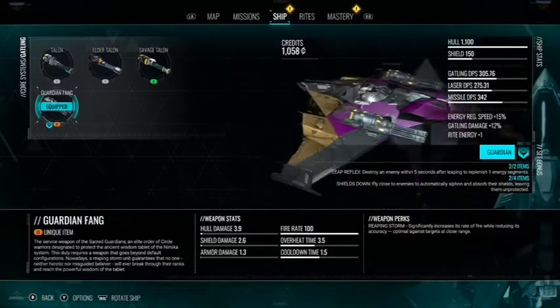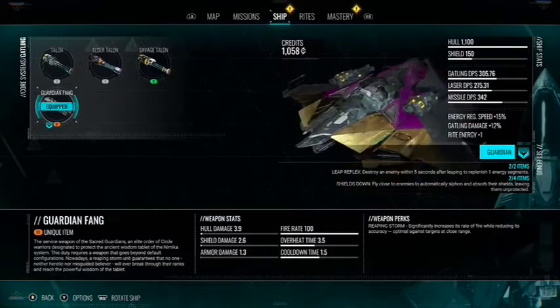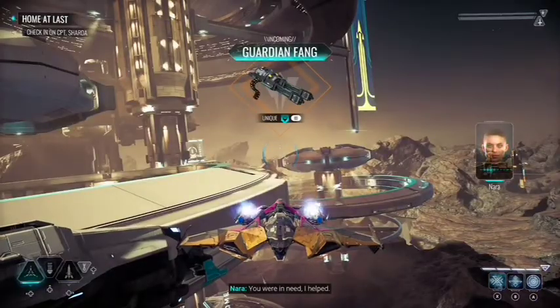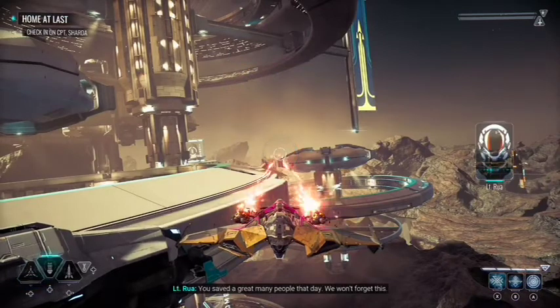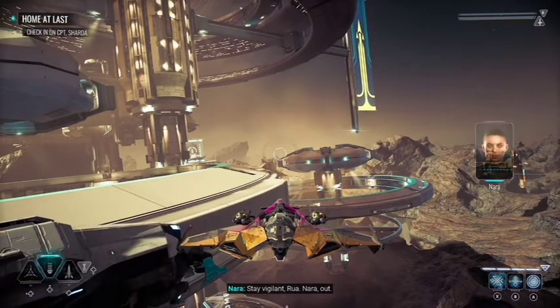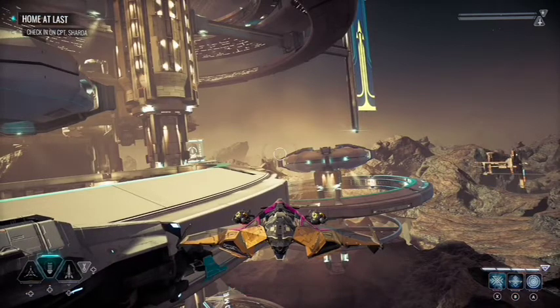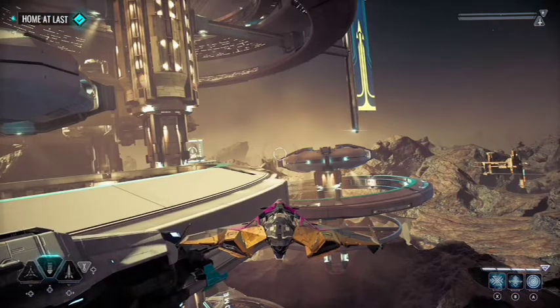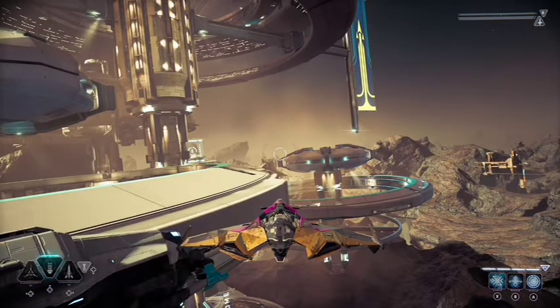The weapon you get for doing the convoy is the Guardian Fang. Its fire rate is immensely faster than the other one — damage isn't that great, but the fire rate really makes up for it. It's so much better than the level 2, a great gun to have early, so definitely go get that.